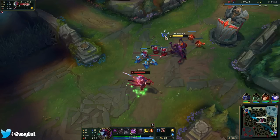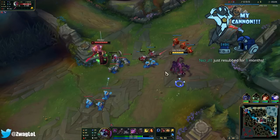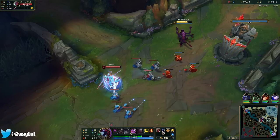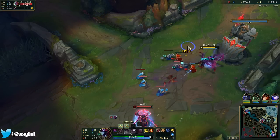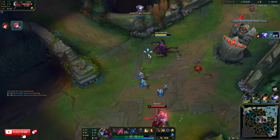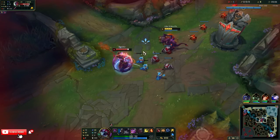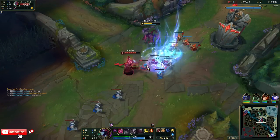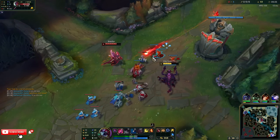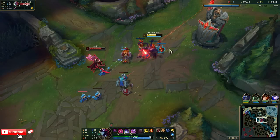I was able to pull the wave to the side so it freezes here. We're against a Yone — very strong champion. We have super sustain with the Biscuits and our passive. Let's just hold the wave here. Try to poke him with the E through the minions. Once we get our silence, we can interrupt his Q combos. He's poking us a ton, but we're still sustaining.